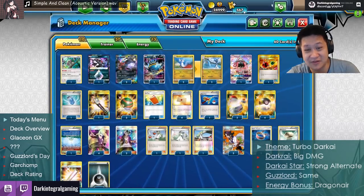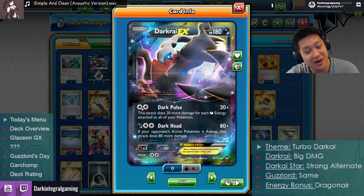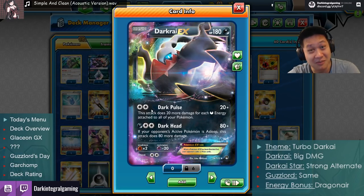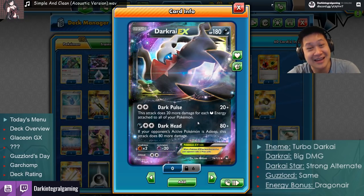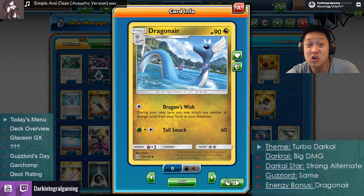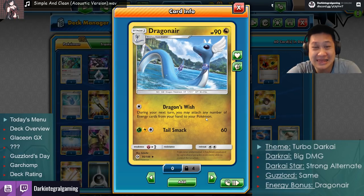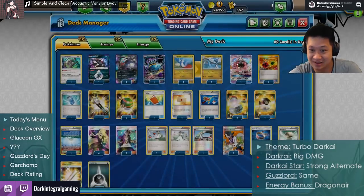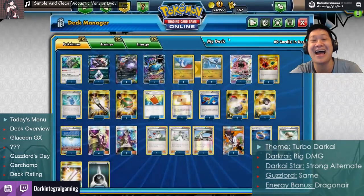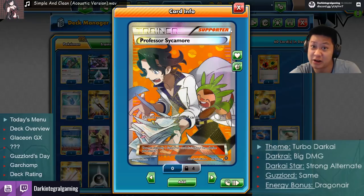Let's talk about the deck foundations. You need lots of energies because of Dark Rise. Dark Pulse is a two-energy attack — not double colorless — it wants Dark Energies on all your Pokémon. The more you attach, the better. Twenty damage doesn't sound high unless you have a big combo for lots of energies. Moving to Dragonair: it's Stage 1 with 90 HP, but you take any energy to use Dragon's Wish, and next turn you have unlimited energy attachments.